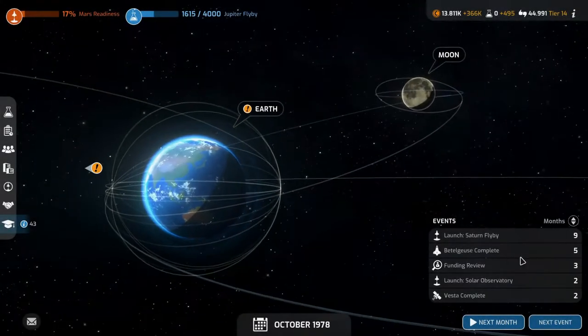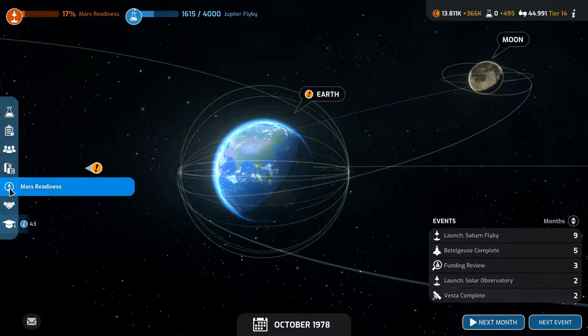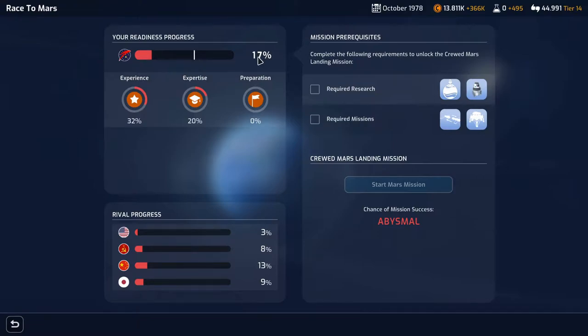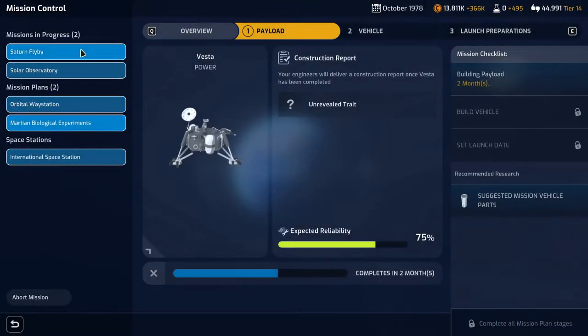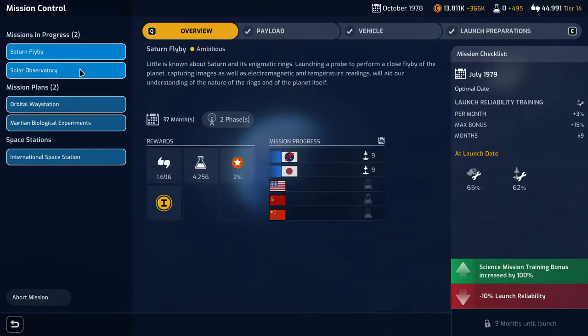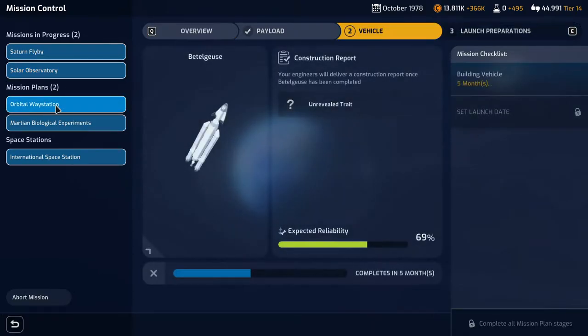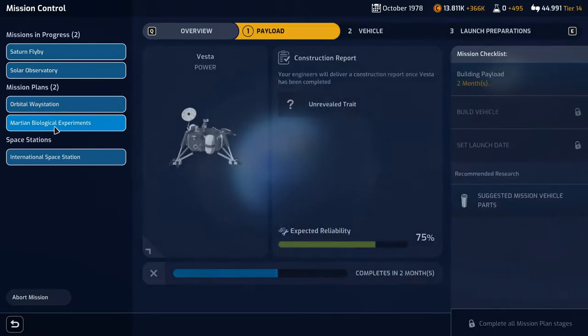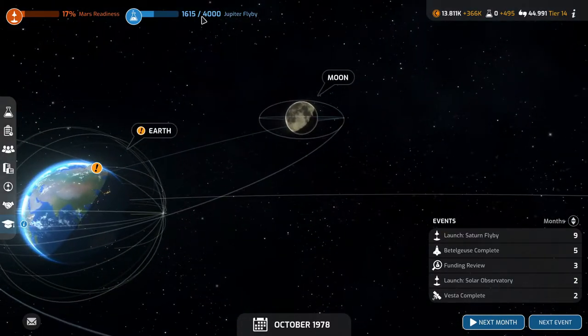Welcome back to Mars Horizon. We're doing okay - I think we are leading the race for Mars. We have 17% Mars readiness; the closest is China with 13%. We are going on a Saturn flyby in nine months, launching the solar observatory in two months, the orbital way station completing in five months, and the Martian biological experiments in two months.